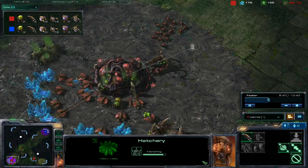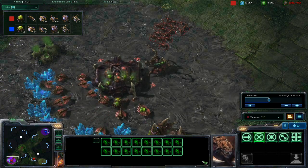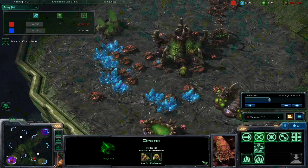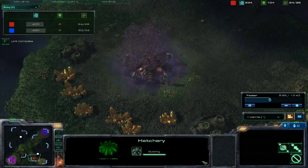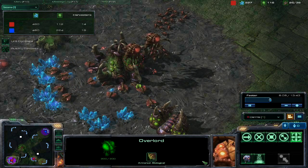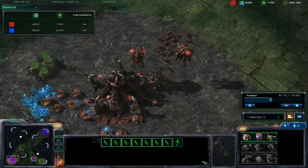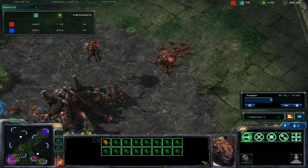So I figure I'm just going to tech up and keep building Zerglings as much as I can. I'm still under supply. That's where I finally get my lair up, and right when I get my lair, this is when I get my infestation pit — I think that's what it's called. I get that up, and this is when my high yield hatchery finally finishes. Right there I probably should've got my queen to inject more larvae, but of course I don't.